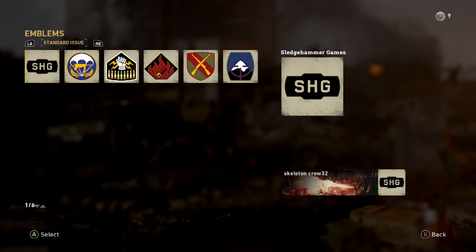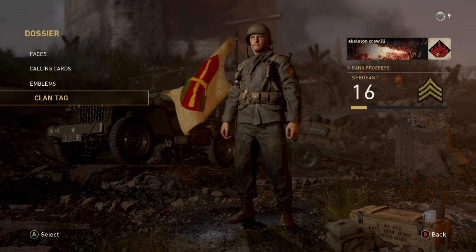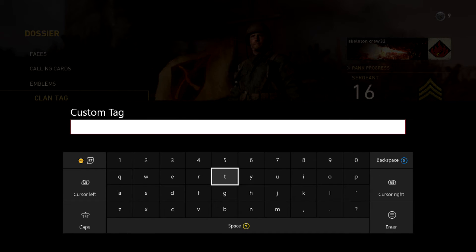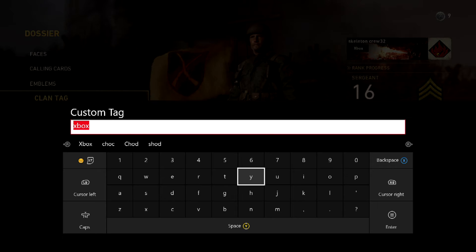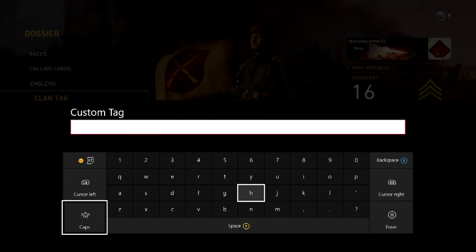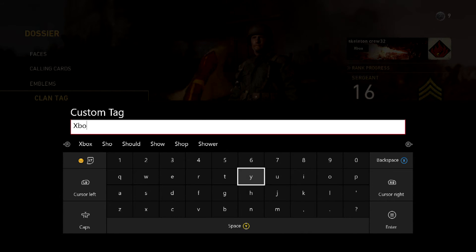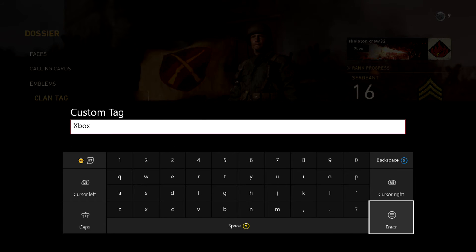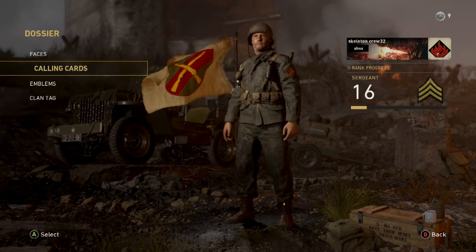I actually prefer this one. If you go to clan tag, you can actually customise your clan tag. I was going to put Xbox Master 438 but I think it's only four characters long. So let's put 'xbox' and if you click enter on your controller, as you guys can see it does come up on the clan tag.